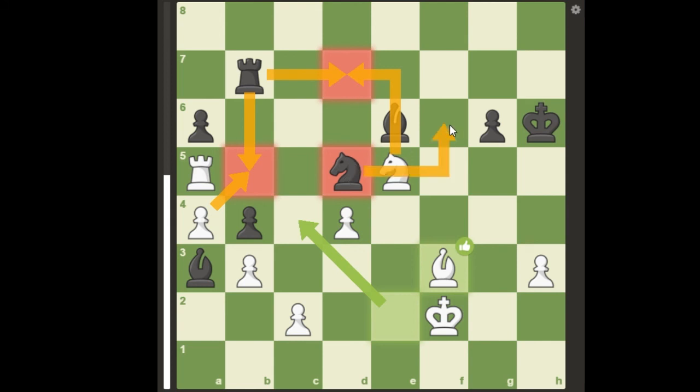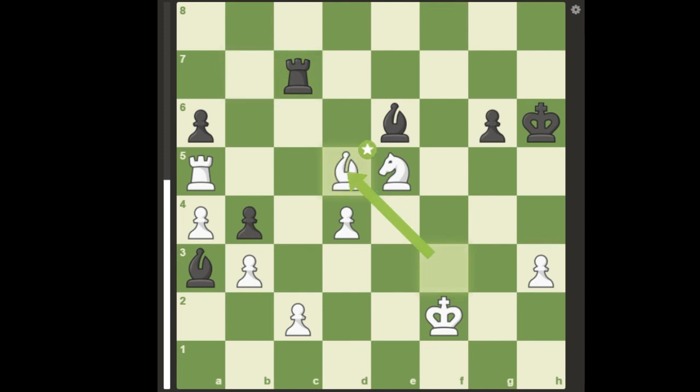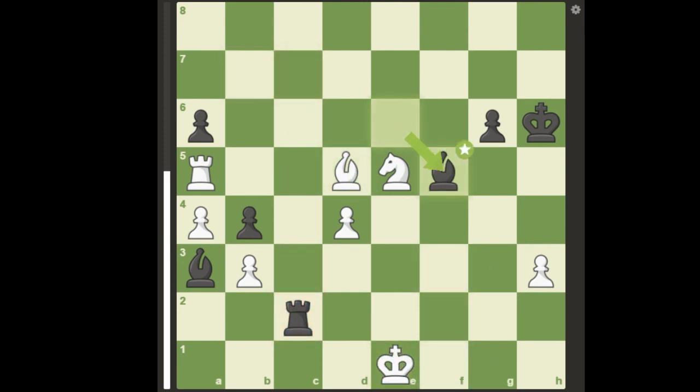Moving his knight away allows bishop takes b7. And after rook to c7, bishop takes d5, rook takes c2 check, king to e1, bishop to f5, white is now a pawn up and has a chance to win due to the position of black's dark square bishop.